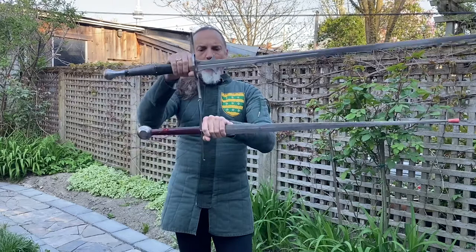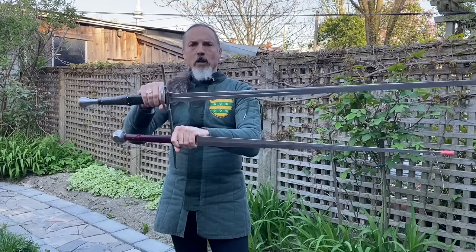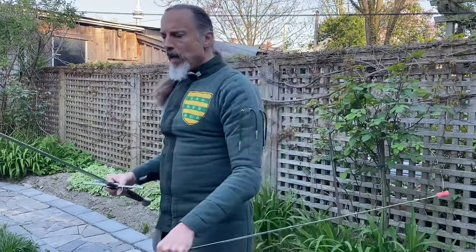By 1520, a longsword looks like this. Let's hold them up together — it's a much bigger sword. The quillons are slightly wider, and sometimes much wider. The blade is a solid four inches longer, and the hilt is much longer.